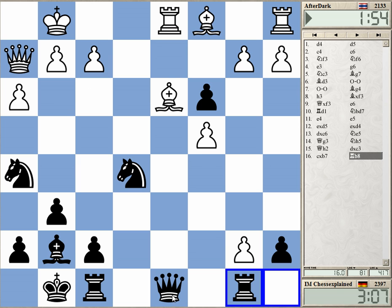Rook and queen being on opposite files is also something. Bishop c2 is the only discovery, or Bishop e2 — that doesn't hang the rook. And Bishop e2 is not really threatening anything.